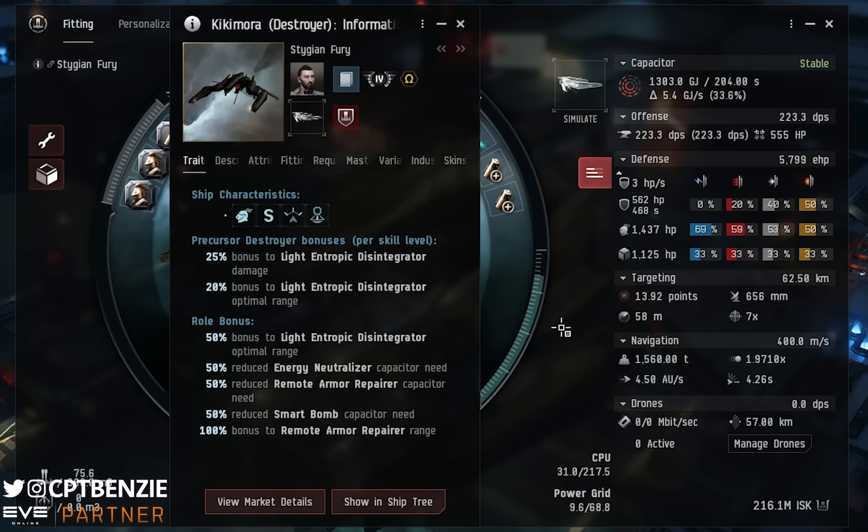Then we have Precursor Destroyer, which I've got trained to 4. This gives us a 25% bonus to Light Entropic Disintegrator damage per level — so at level 4 that's a 100% bonus, or 125% at level 5. It also gives a 20% bonus to Light Entropic Disintegrator Optimal Range per level, which stacks with the role bonus. At level 4 that's an 80% bonus to optimal range, or 100% if you train to level 5.